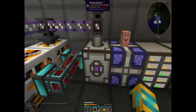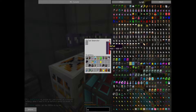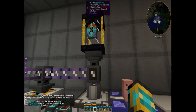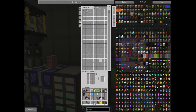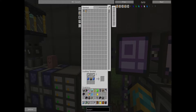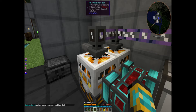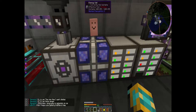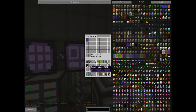I'm importing biofuel into the ME system and then the ME system is exporting it out to the generators. It says missing channel but it's staying full. Let's go for another fluid export bus — we need a formation plane. Put that on here, drop our bucket of biofuel in, and this should fill back up. Now we are producing way more power than what we're using. Crisis averted — the tick rate of the inventory manager is going down.